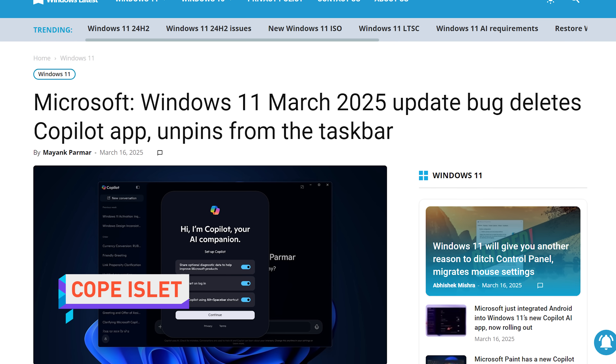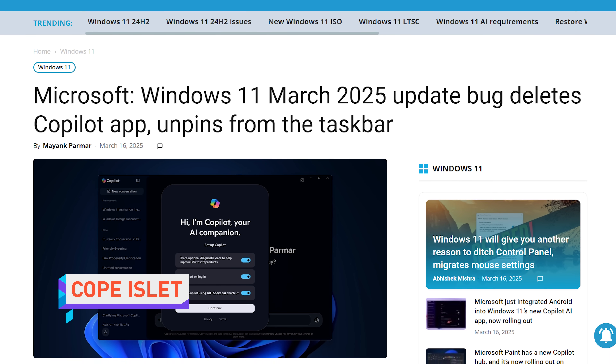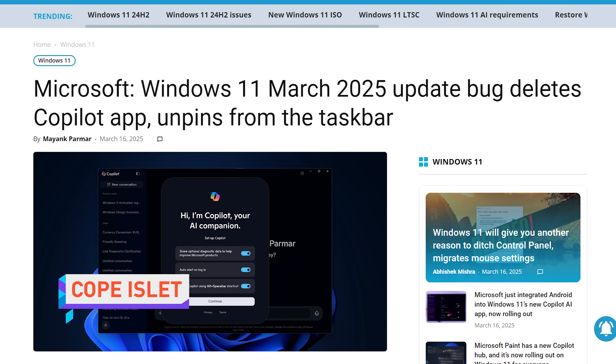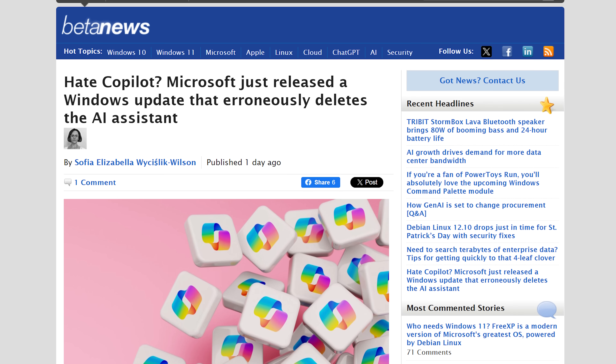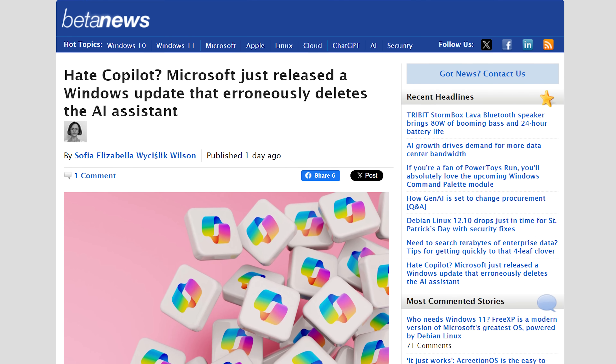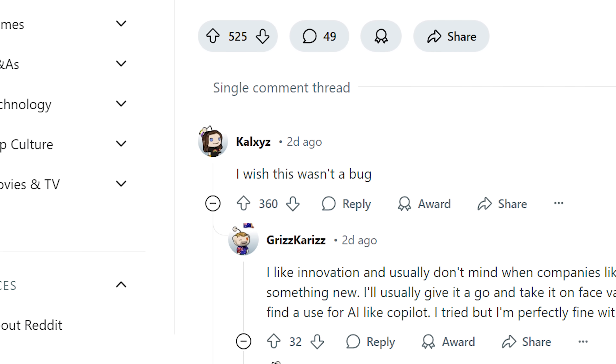Microsoft accidentally uninstalled its Copilot chatbot app from many PCs this week, thanks to a bug in a number of recent Windows 10 and 11 updates. And after months of dealing with glitches caused by particularly the Windows 11 24H2 update, PC users really needed this.